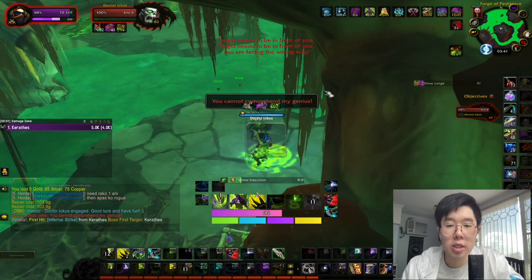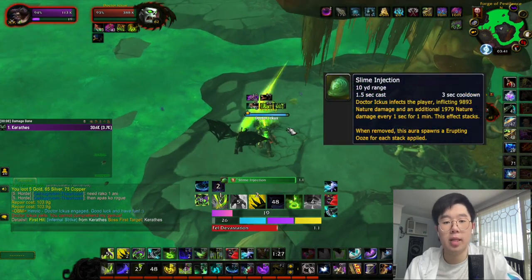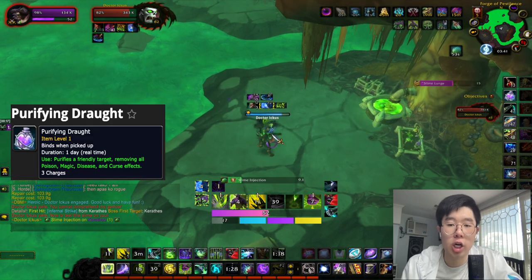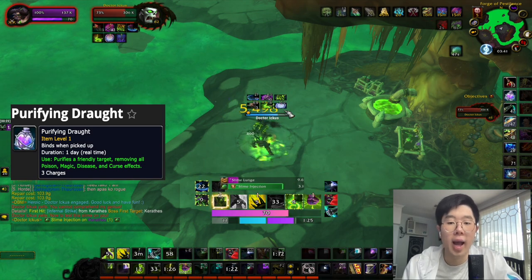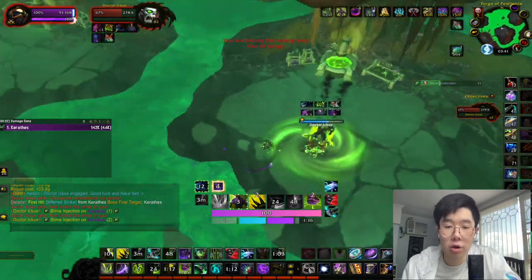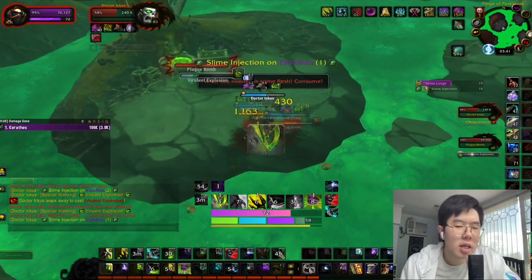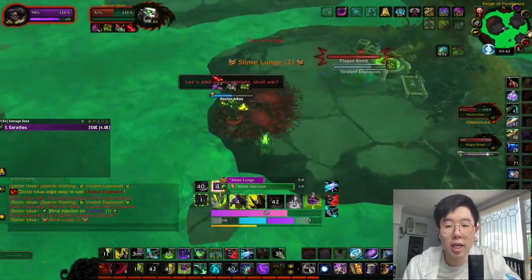For this boss, Dr. Icus, this is where the Purifying Drought comes in. Throughout the fight, Dr. Icus will place a stacking DoT on you called Slime Injection. In a normal dungeon run a healer can dispel it, but since you're soloing, you'll need the treasure — the Kyrian Steward and any self-dispel abilities do not work, hence why this treasure is vital. Cleanse yourself once you reach about three or four stacks. In return, the Slime Injection will spawn adds equal to the number of stacks cleansed, but they aren't a big deal — just cleave them off the boss.